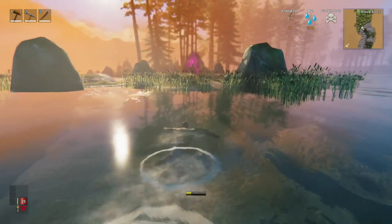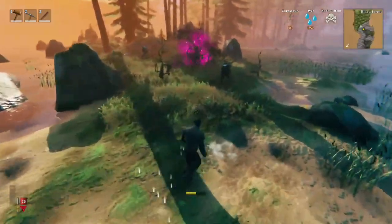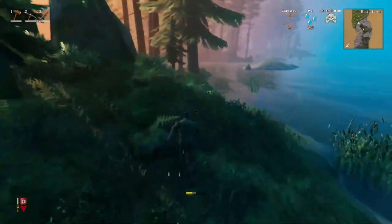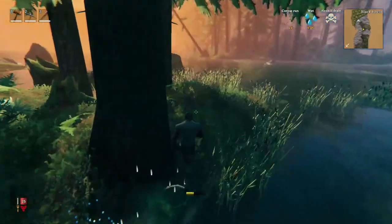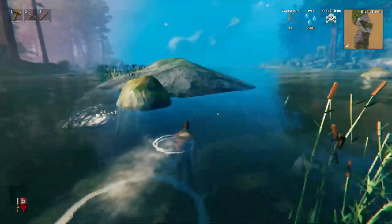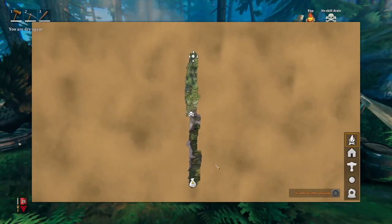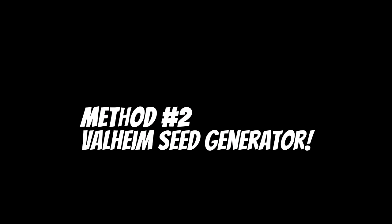Today I've decided to release this video with two solutions to finding the trader. First, you can make a new world with a seed where you know where the trader is, making this a world just for selling your goods and buying items as needed. I have one here - this seed is 'Chongish1' and I'll put this in the description as it's case sensitive. With this seed you just have to walk directly south from the spawn, it takes about 10 minutes with a couple of small rivers to swim through, but it's all fairly easy with no food buffs.